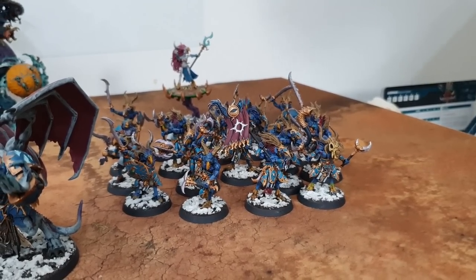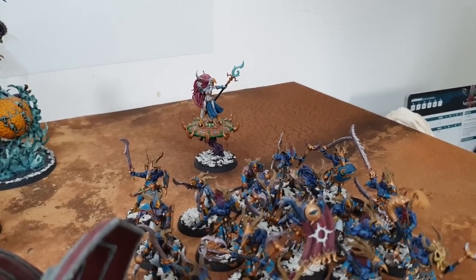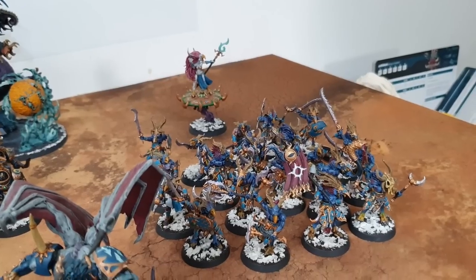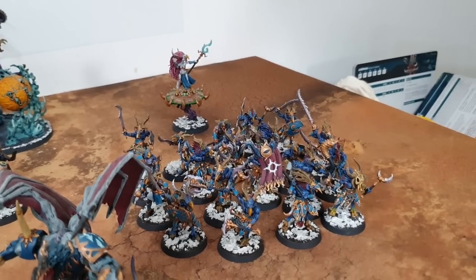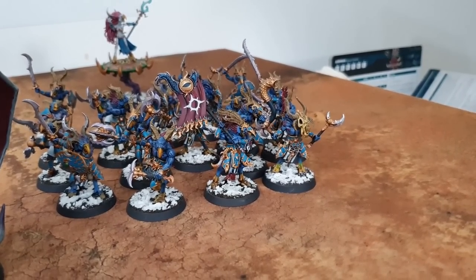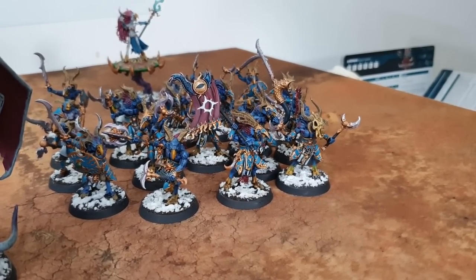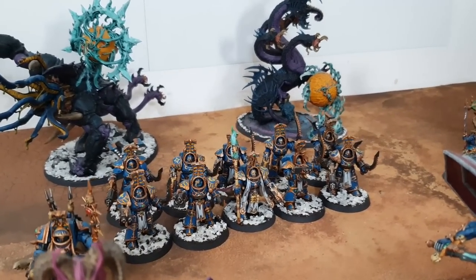There's a unit of 20 Tzaangors running around led by a Tzaangor Shaman — and yes, anything with goat horns can be led by a Tzaangor Shaman. The shaman offers a Feel No Pain to Tzaangor units she's leading — probably a 5-up Feel No Pain. Their job is mostly to sit on an objective, take it, and hold it. They also have a somewhat redundant ability where if within range of an objective they control there's a 50% chance of an extra Cabal Point — not really worth remembering.